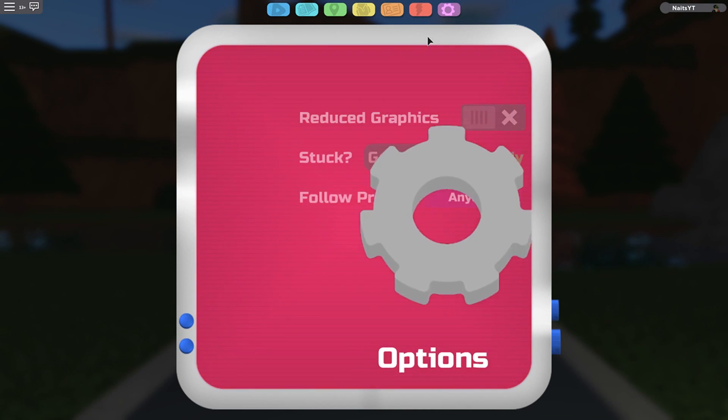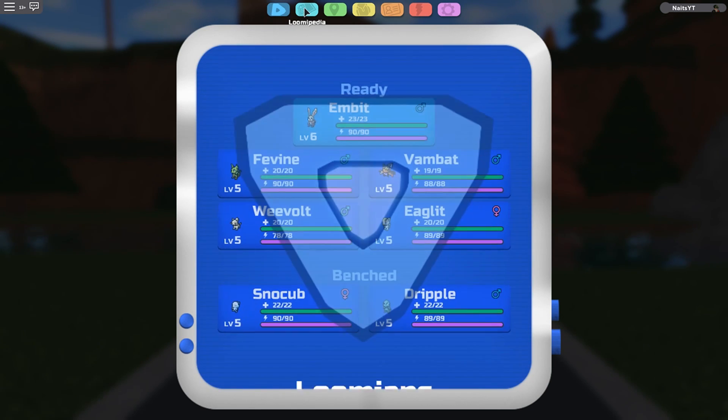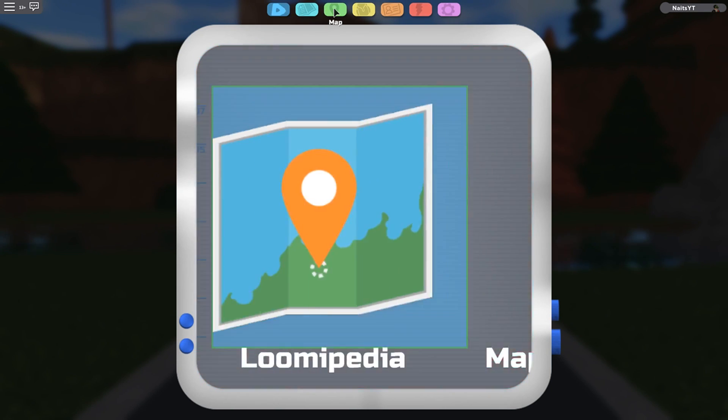The last one is options. And here we go — like last time in Brick Bronze, you can get unstuck if you get stuck in the game or you glitch out. Did you hear that? That sound comes from when I'm going live — it's the sound when someone subscribes. Thank you so much for subscribing, by the way. So this is get unstuck, reduce graphics — no, I'm not going to do that — and follow privacy, anyone — yeah, that's cool. So that's the Lumi Watch. Really cool design and really easy to figure out what you want to press, what you want to look at, and what you want to find.